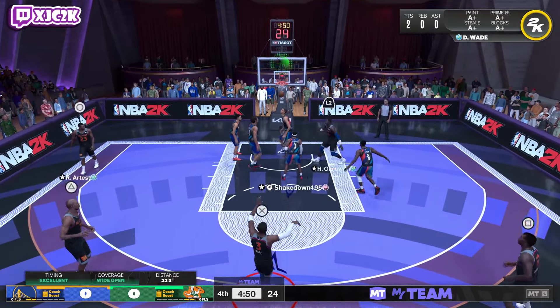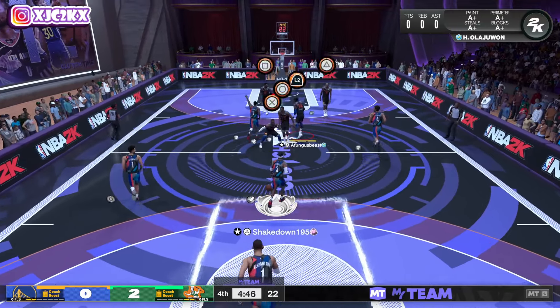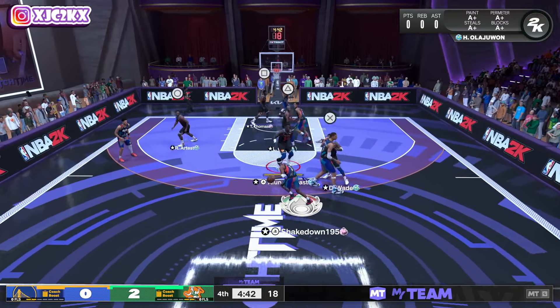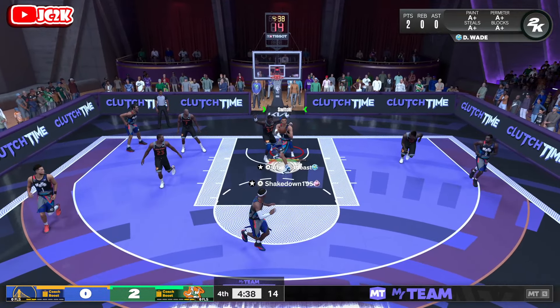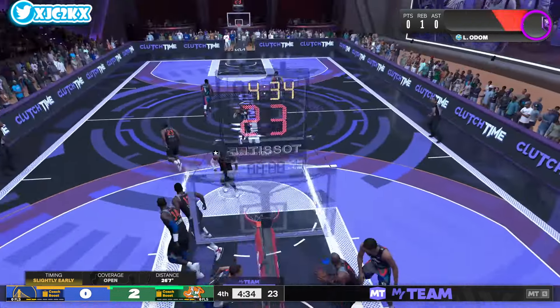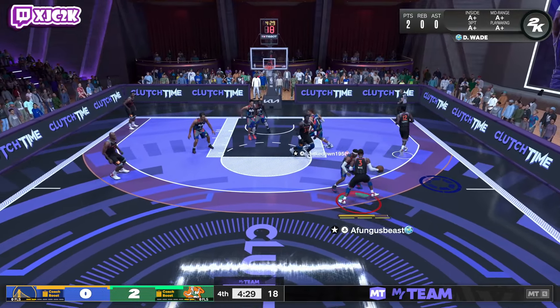Stop and pop D-Wade from the mid-range — that's an open three-ball and it's knocked down! I wish he had his old base 98, absolutely cash super-fast release, because he would be such a dog as a versatile, fun offensive card. Unfortunately I don't think he's quite there just because of the lack of an incredible release, but he's a very solid looking card so far. Definitely like what I'm seeing.